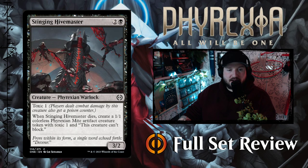Stinging Hivemaster — this is just a tube with arms, I don't like that. Two and a black for a 3/2 Phyrexian Warlock with Toxic 1. Whenever it dies, create a 1/1 Phyrexian Mite artifact creature token with Toxic 1 that can't block. That's okay, it's kind of boring.